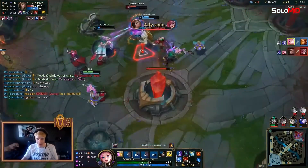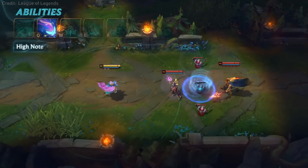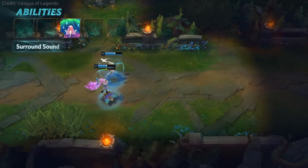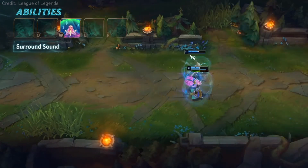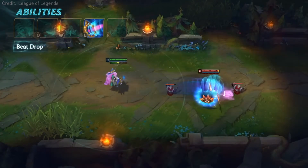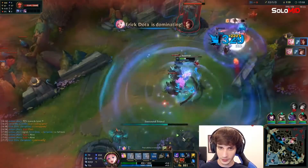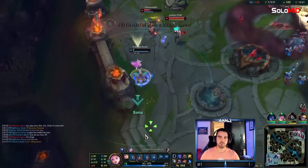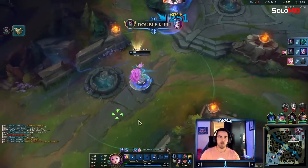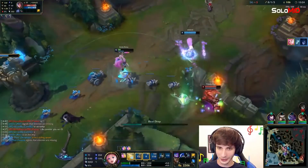Now, how does her passive play into her kit? Well, her Q hurls a sound wave at opponents dealing magic damage — pretty simple. Her W inspires allied champions and you gain a shield as well as decaying movement speed. Her E fires a sound wave at opponents slowing them down. Those are her simple abilities without the echo passive. Now adding in the echo passive, she becomes much, much stronger — her Q will fire off twice in quick succession, dealing more magic damage.